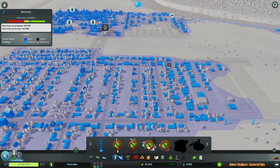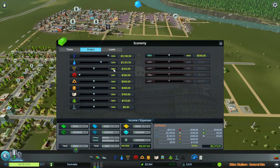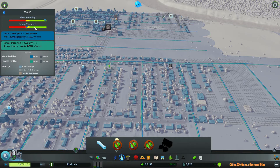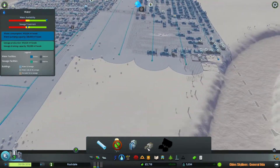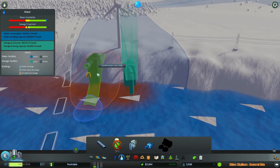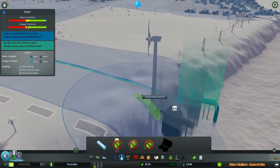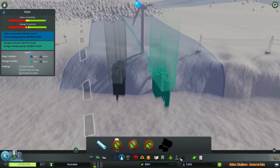Currently we are at 149 megawatts. We actually need to increase our sewage capacity — as you can see right here, we are a little bit behind. I'm just going to increase the budget here, and that should cover water and sewage. It's just barely at capacity. So we actually will need to build another water drain pipe so we can direct all of our poo out of the city. Just going to have it connect to this pipe right here, and now it will take in the capacity.